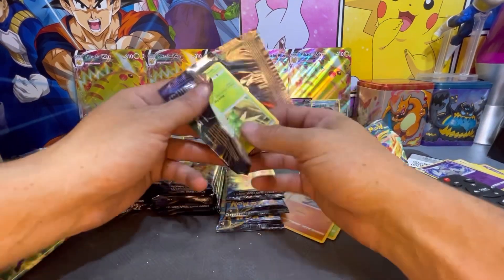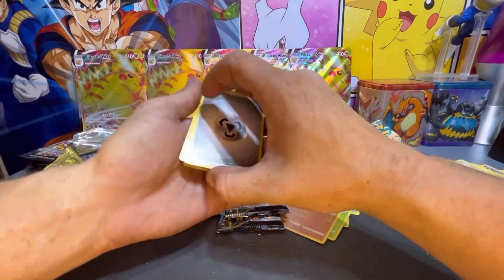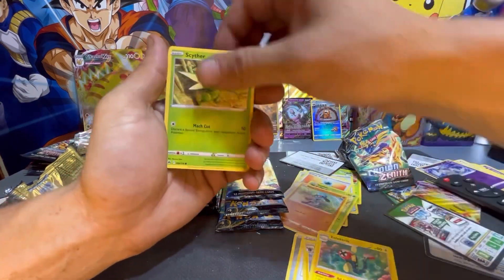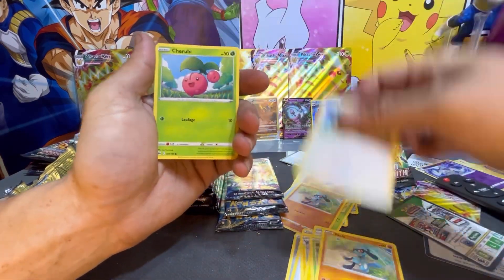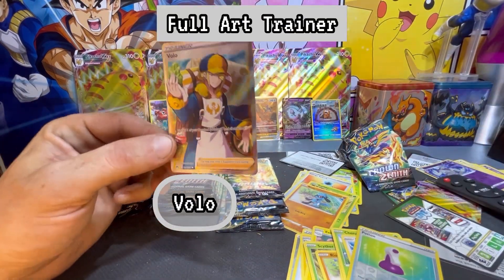Here we go, this sucker right here. Be nice to pull another golden card — come on, one more gold, two golds in a case. Let's see: Rare Candy, Luxio, Like Strike, Scyther, Riolu, Yanma, Cherubi, Starly, Potion — and a Volo Full Art Trainer! That is awesome artwork on that trainer card.